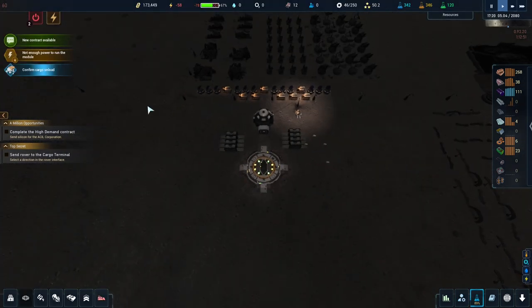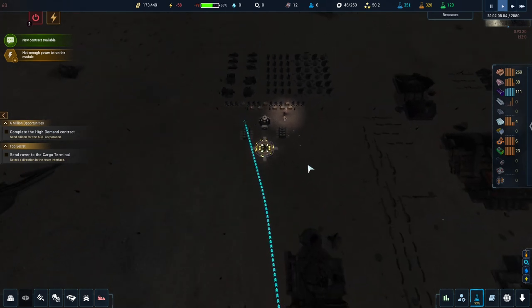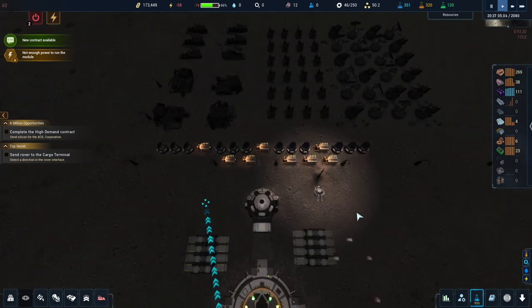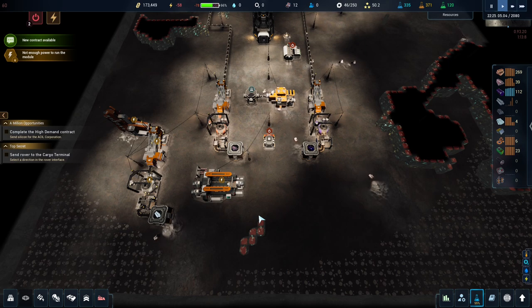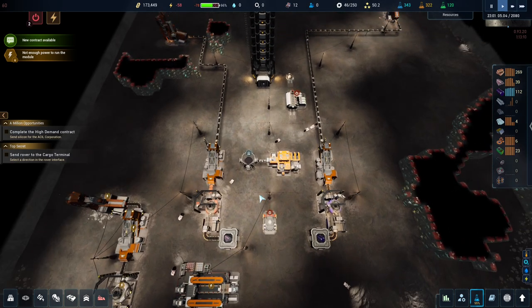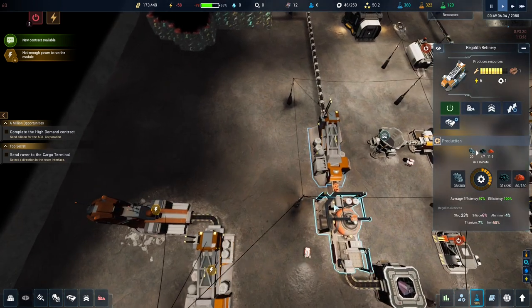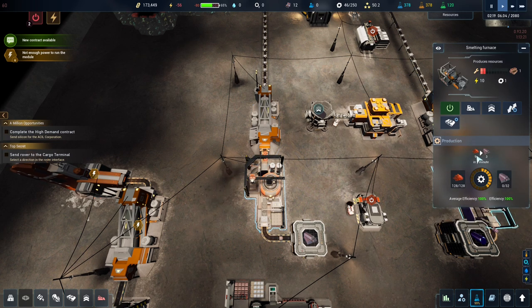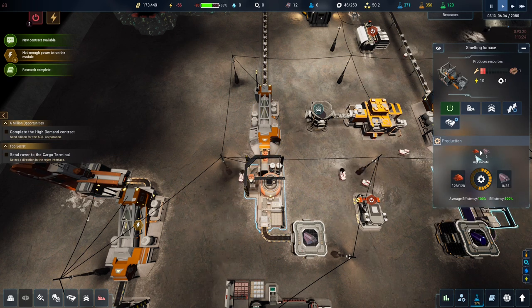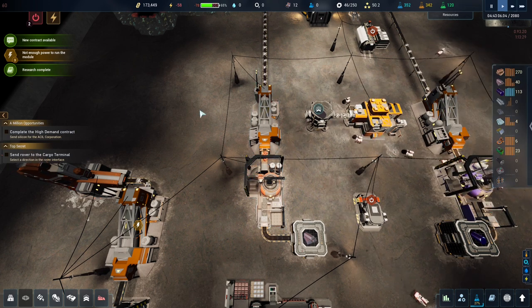We can unload the cargo - rover can drop it on the floor, that's fine. Many things shut down because we simply don't have the power to run everything. Checking the iron oxide production: producing 11.9 a minute and using 9 a minute, so slightly overfilling but not enough to cause issues.